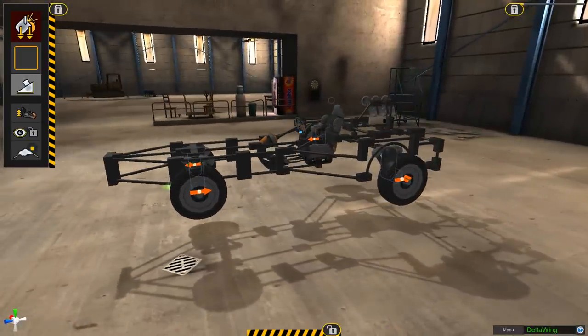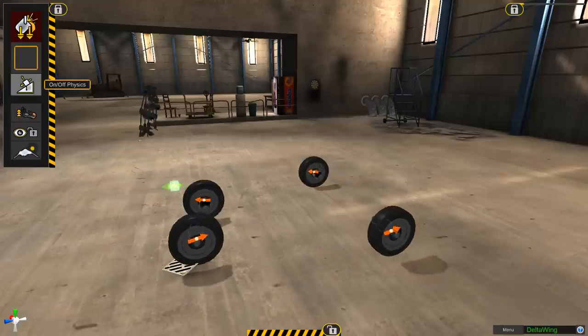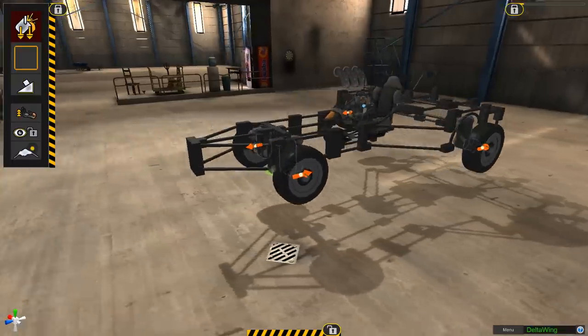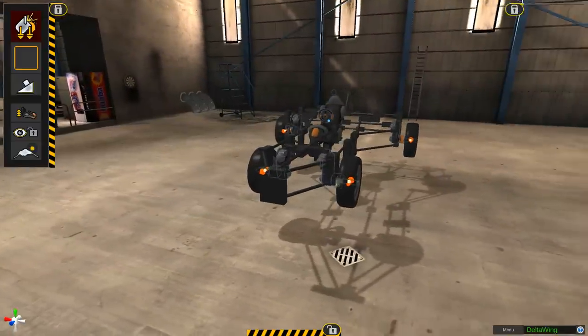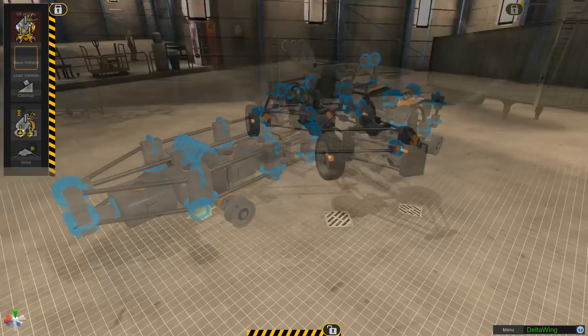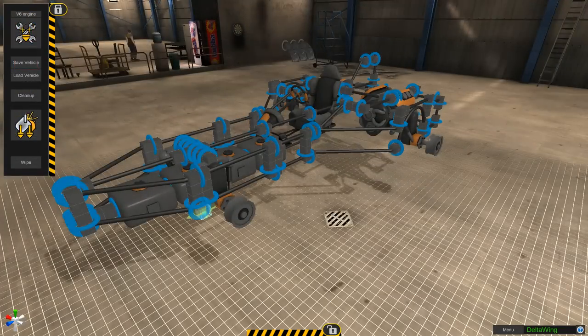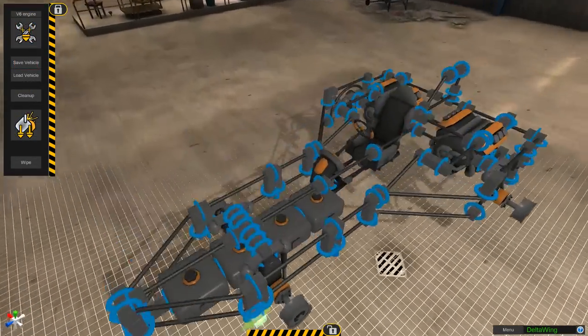Things got a little bit confused — I was going to try to show the car floor and then physics got incredibly angry at me. As I said, it's an in-development game; I don't know what I did to upset physics, it got very unhappy. But yeah, that's the basic shape of the Deltawing. The actual car has a hell of a lot more curves to it, but this is the best I can do — so it's a little bit of a triangular Deltawing.